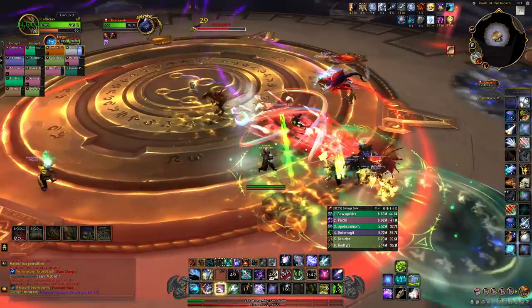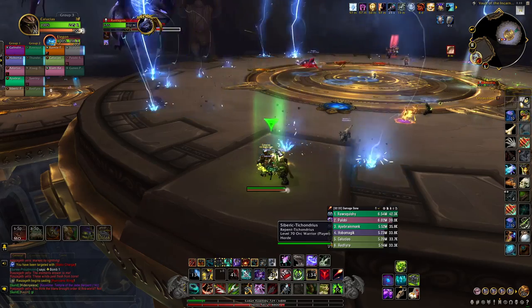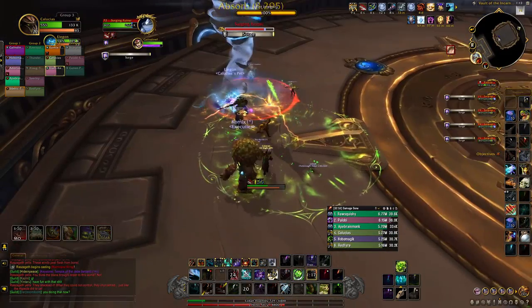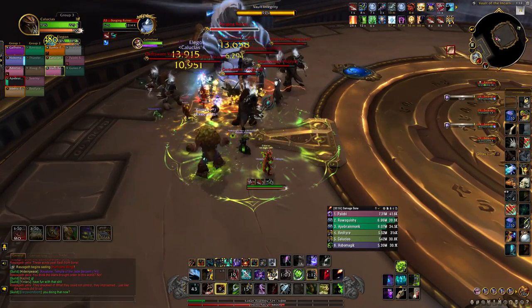Once the boss reaches 65% health, it's the first intermission phase. Half of your raid goes to one side of the platform and the other half goes to the other side. She'll knock both sides to the lower platforms. Focus the surging ruiners — once their shield is broken, they'll spawn adds. Interrupt and AoE these down.